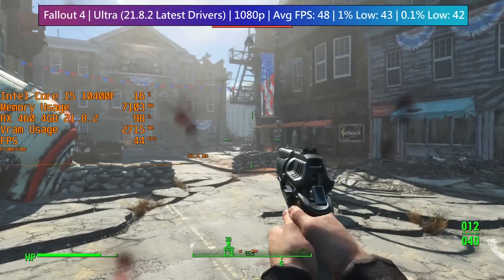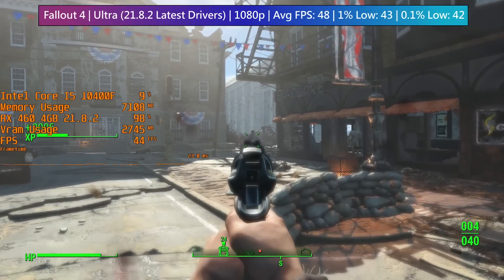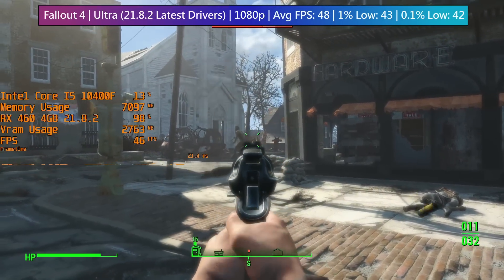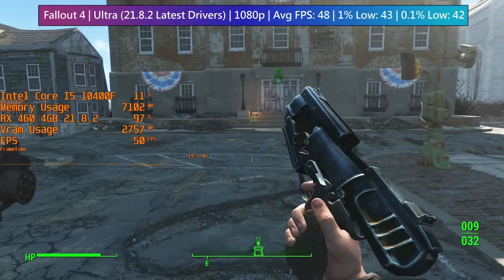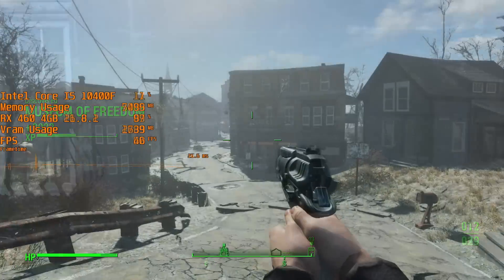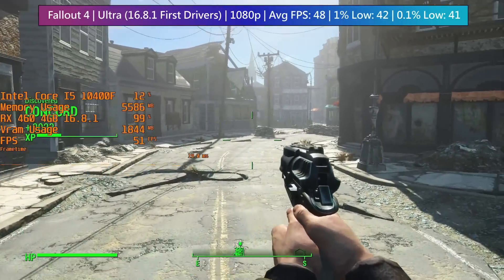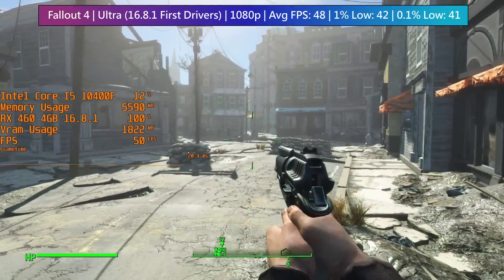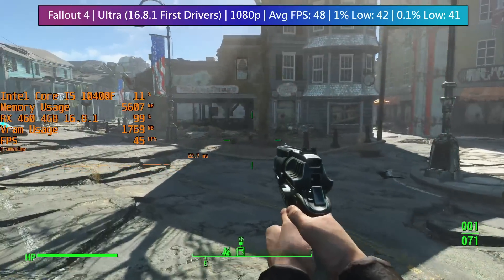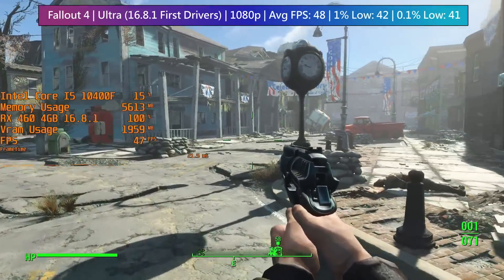In games that did have a built-in benchmark, I used those and overlaid more interesting footage. Fallout 4 runs at 48 frames per second on the latest recommended 21.8.2 drivers with decent percentile figures. Switching to the first iteration of AMD's RX 460 drivers, the frame rate is pretty much the same — there's no significant difference. The average frame rate was exactly the same, the 1% low was practically identical, and there was only a small difference in the 0.1% figure, which could come down to a simple margin of error.